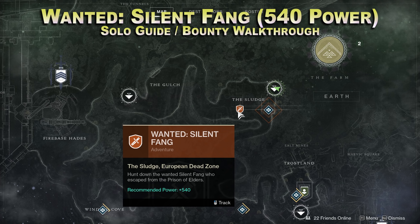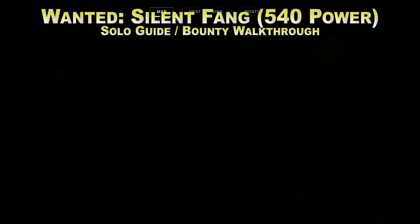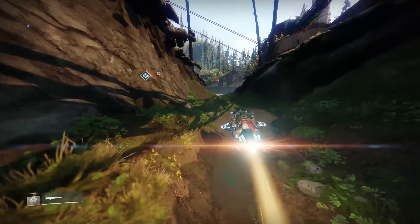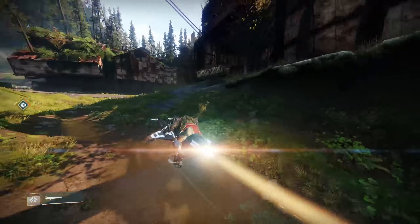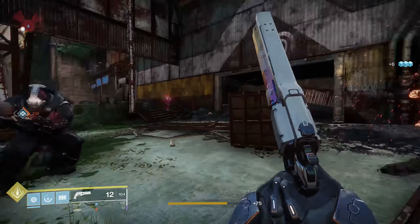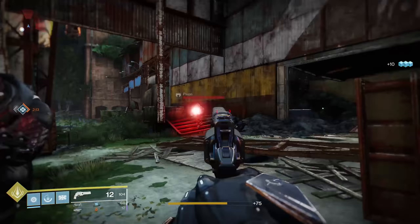Hello guardians, it's Ebontis here and I want to do a solo run through of a Wanted: Silent Fang. This is the wanted bounty for powerful gear at 540 power level, and this one is in the EDZ in the Sludge. Hunt down Silent Fang who escaped from the Prison of Elders. Once you load in at your location, drive on through and get this thing started.